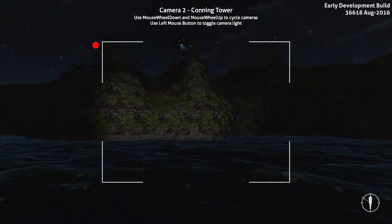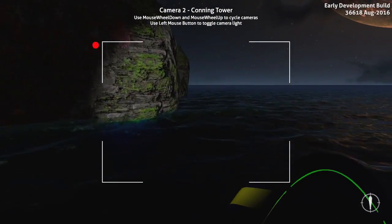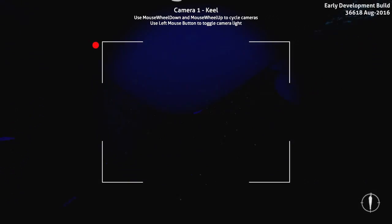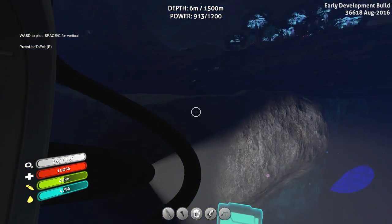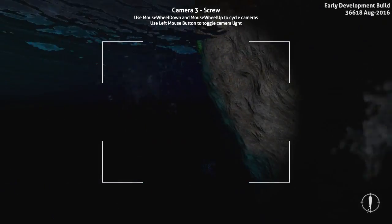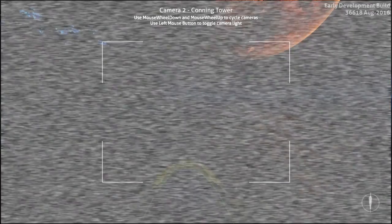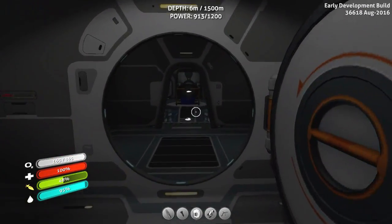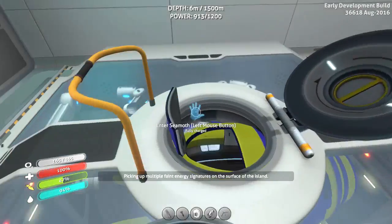I need to go find a place to actually land, then I'm going to head up to the sea bases to check what they've got. Maybe there's something else new on the island — you never know. Here we go, here's our way on. Reverse, reverse, reverse — did get quite close to something. What were the protrusions over there? I need to drink some water and eat some food. Let's turn the lights back on. Pick up multiple faint energy signatures on the surface of the island. Let's go explore.